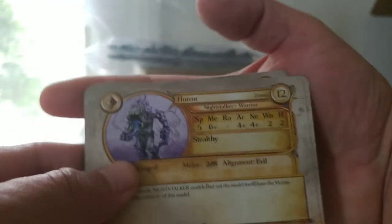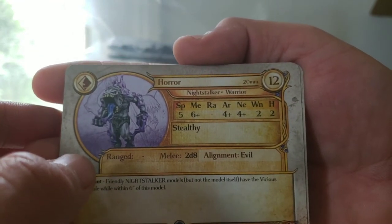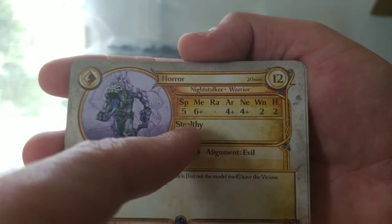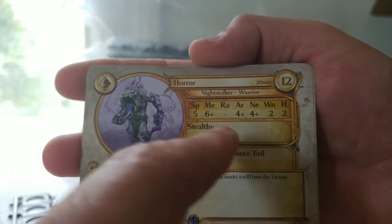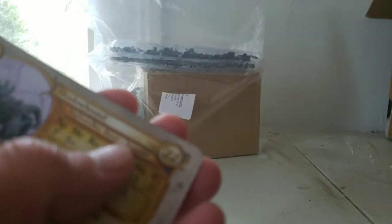Now on to the Horror. Horror is a 12-point warrior — that's kind of cheap for a warrior on a 20mm base. Speed of 5, Melee of 6+, Armor 4+, Nerve 4+, 2 Wounds, Height 2. He's Stealthy and he gets 2d8 in Combat. We get 3 of those cards.